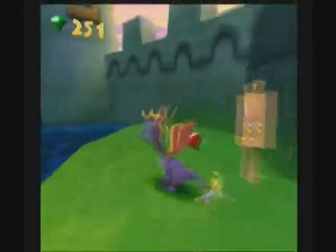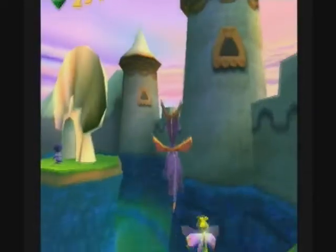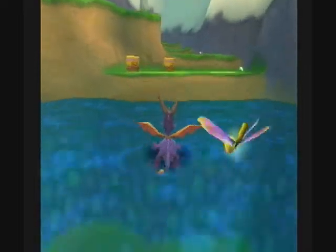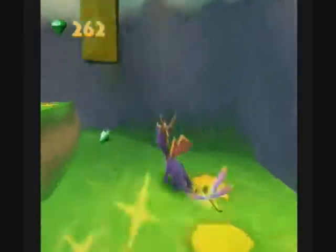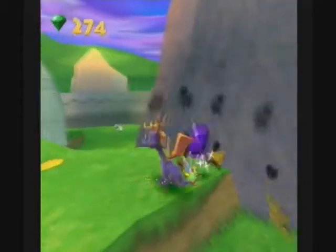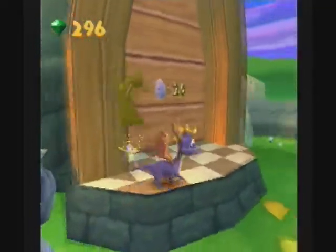Here is where we upgrade Sparks' abilities. [Zoe] Spyro, I've got a special task for Sparks — meet me back here later. That happens once we've beaten the first boss. This door needs 14 eggs to get through. Up here is not a conventional level — most levels go from one end to the other getting eggs and gems. But here is a flying level where you complete objectives, destroy things, and find secrets. It's 20 eggs to get in there.